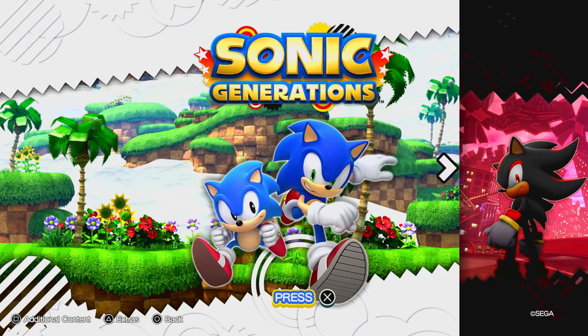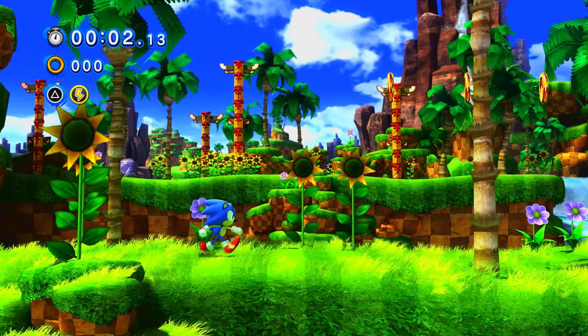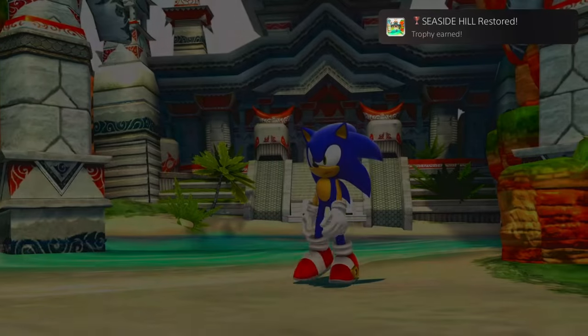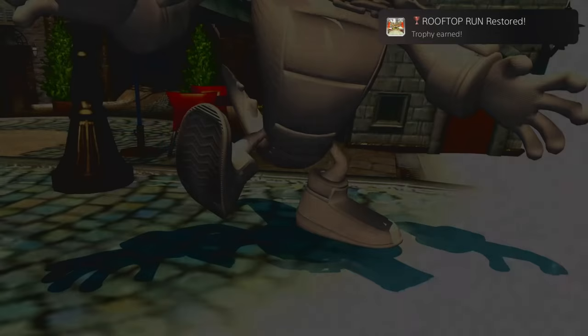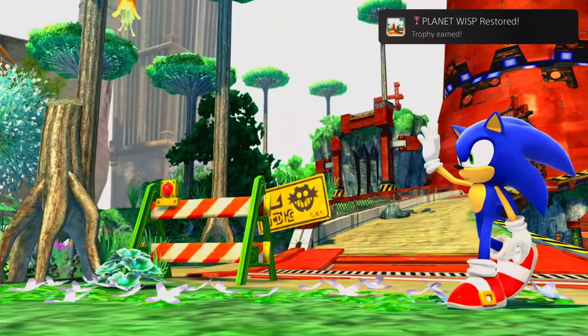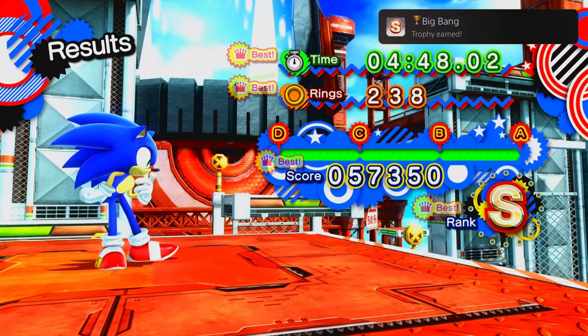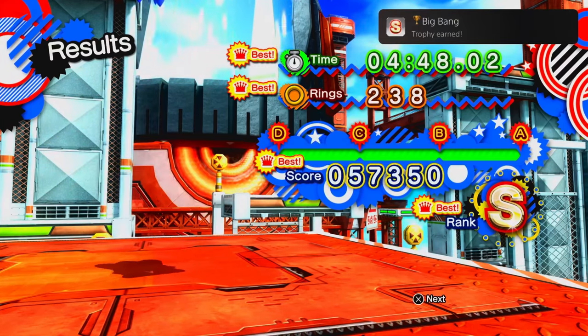Let's get out of the bat — we start off with Sonic Generations. The first thing I did was play the game. During my playthrough, I got trophies for completing Green Hill Zone, Chemical Plant, Sky Sanctuary, Speed Highway, City Escape, Seaside Hill, Crisis City, Rooftop Run, and Planet Wisp. Also, screw Planet Wisp. And since I know this game inside and out, I got the Big Bane trophy for getting S-Ranks in every stage.